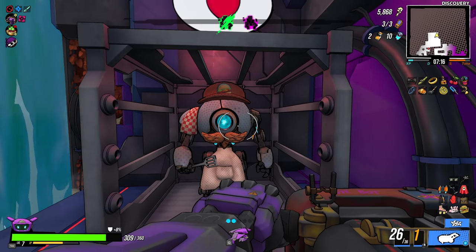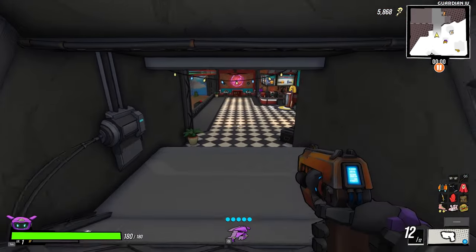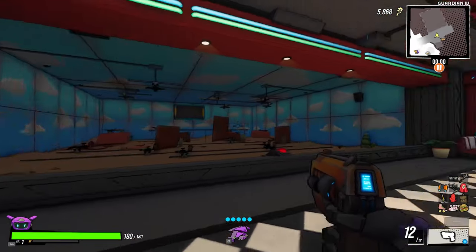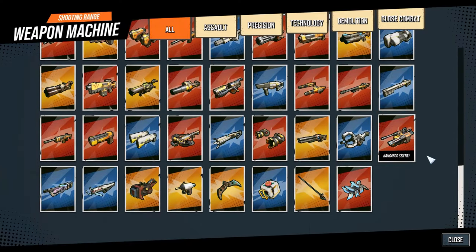This is how you get Burger Bill. Once you rescue him, your shooting range gets upgraded — it looks amazing — and you get the option to get any weapon with a card unlocked.